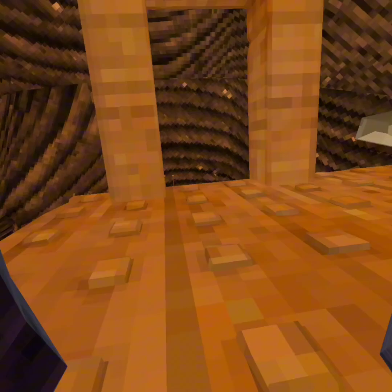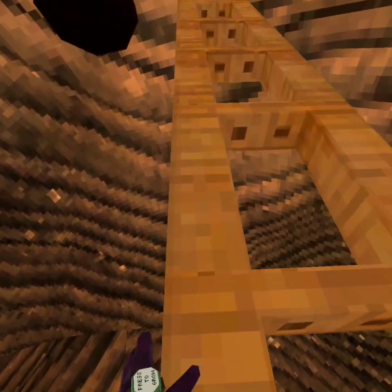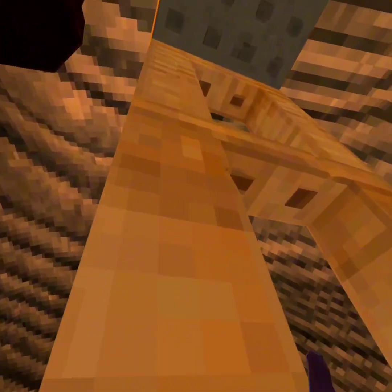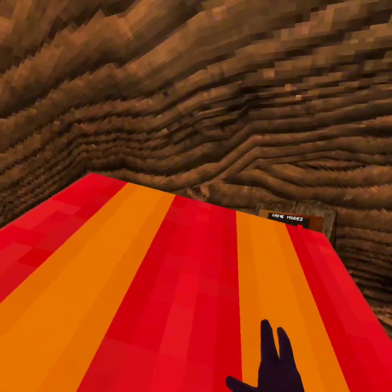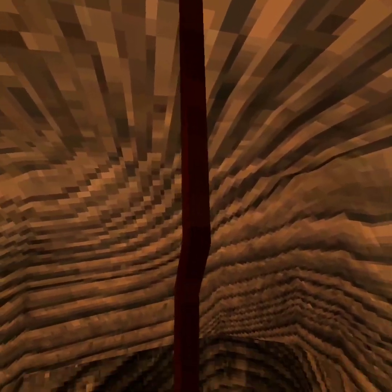And you got to jump up here. This is the really hard part — only because you have to pinch climb this. It looks easy, but then you got to make a TTT pig jump. You got to get onto the lantern, jump up here. And then the goal of this entire thing — you have to get up and touch the ceiling.